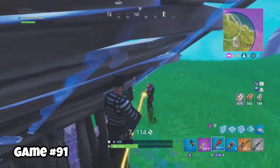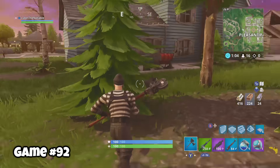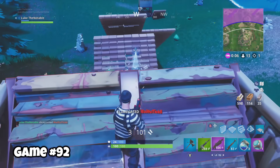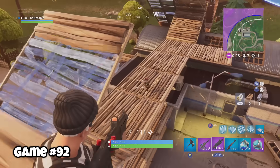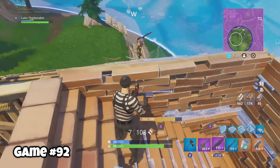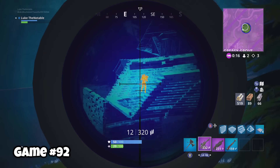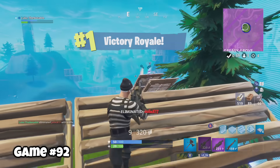Game ninety-one, I was very close to winning but that doesn't mean nothing. Game ninety-two, I was left pretty much alone in Pleasant Park. I found a default that wanted to die. I'm doing a lot better in building as well — I'm able to counter people that are building up against me, and it feels pretty good. But sometimes all you need is a good old fashioned shotgun. In the end, I terrorized a fellow player with my thermal assault rifle and got the win.